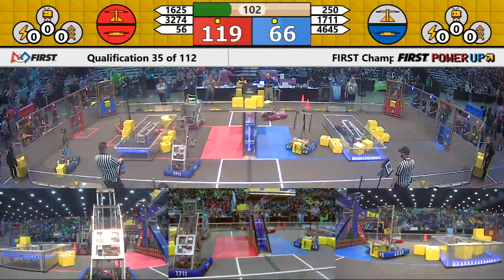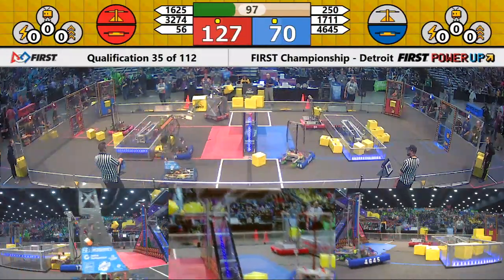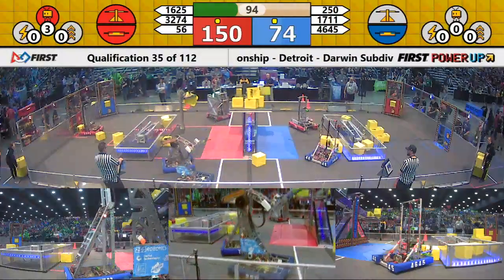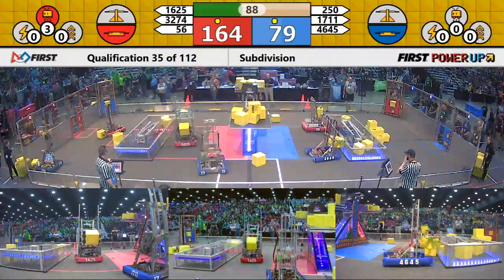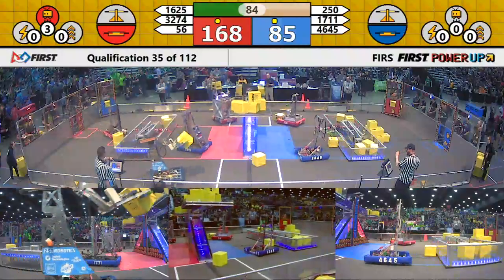Red Alliance with control of the scale in the middle of the field. They also control the switch on the red side of the field, so that's going to be two points per second that they earn in this match. Over on the blue side, the Blue Alliance is earning one point per second because they control the switch on their side of the field.